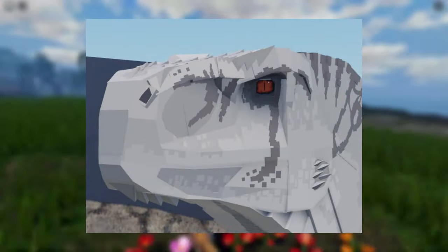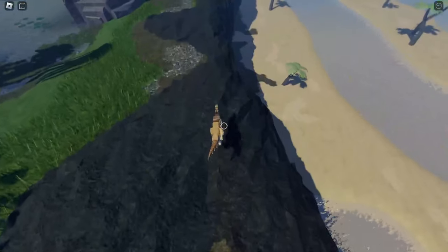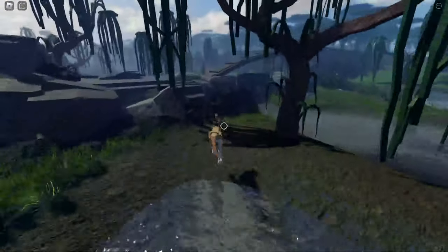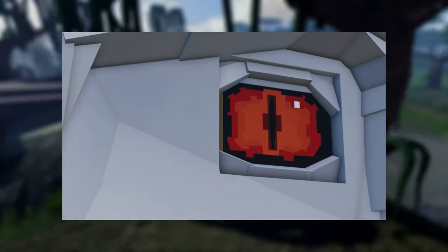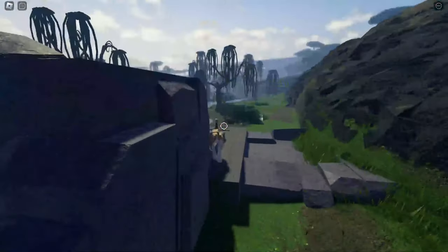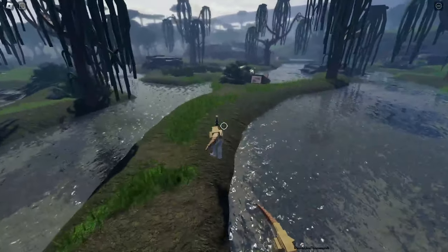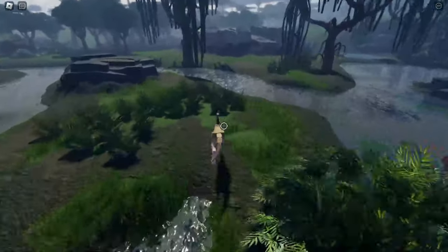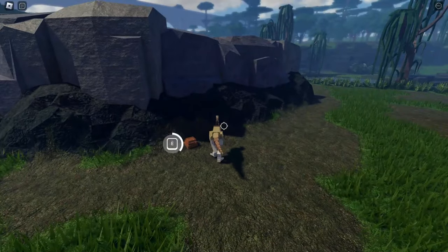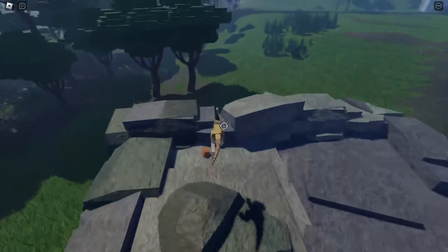Next we have the Androsiraptor, which is my second guess for what they are going to release in Jurassic Lucky. The Androsiraptor is really pretty cool and I'm going to show you guys some pictures. This is the first teaser of Androsiraptor — you can see how white it is. I thought the Androsiraptor had already been released, but thank you to the people who corrected me. The Androsiraptor is just like the Velociraptor, I think.